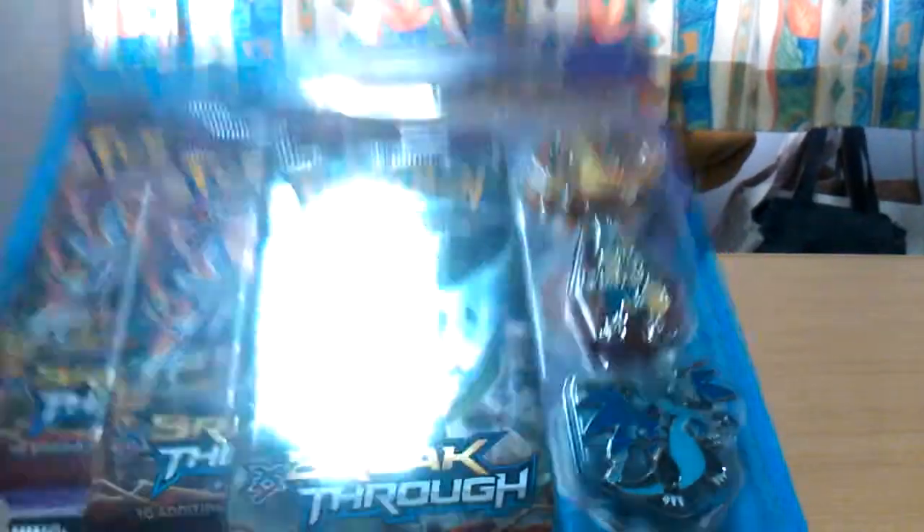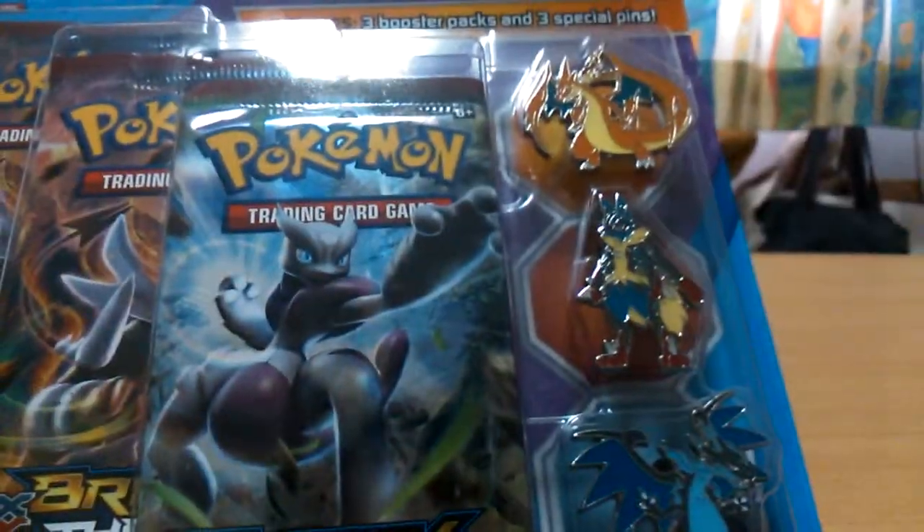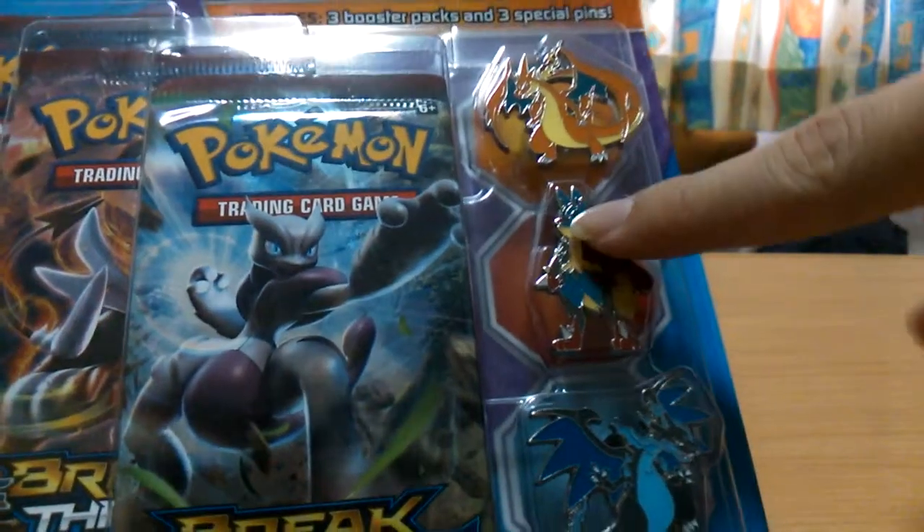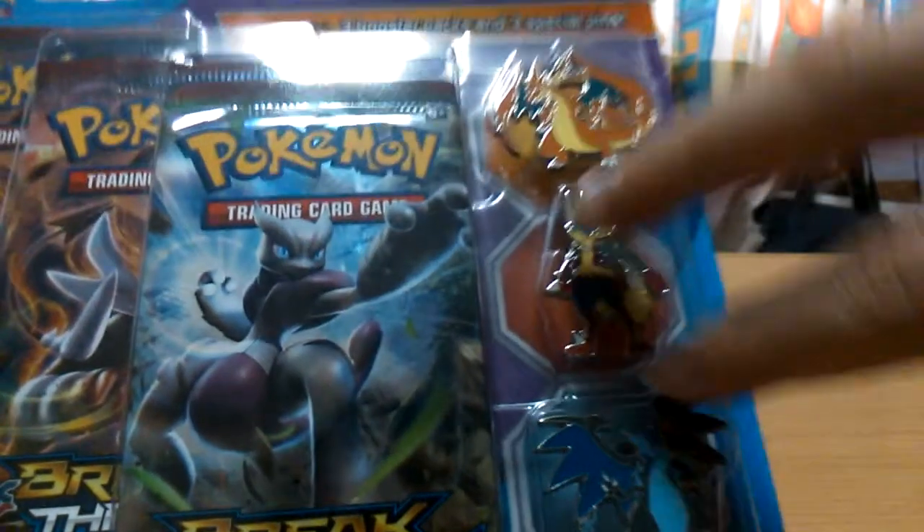On this video I'll be opening this first, then I'll open up this. This is the triple bag blister with three booster packs and three Mega Evolution pins — Mega Lucario, Mega Charizard X, and Mega Charizard Y. Actually, Mega Lucario and Mega Charizard X — these two are my second ones already.